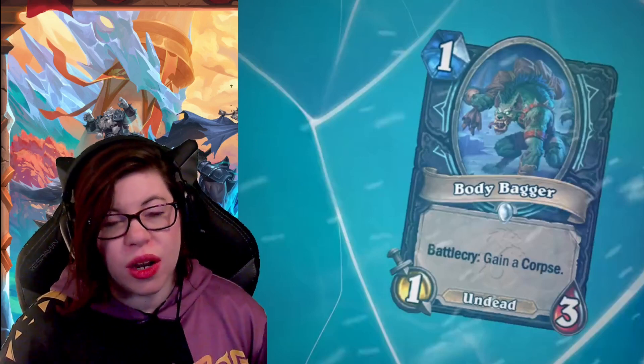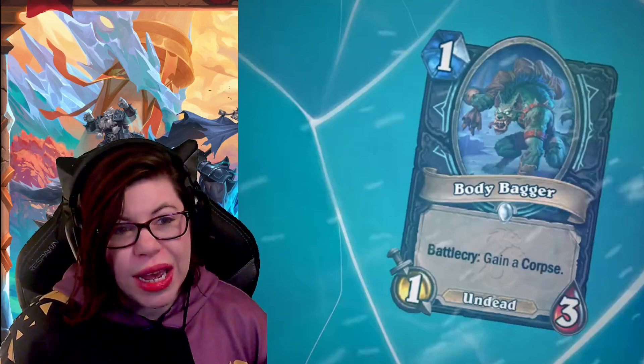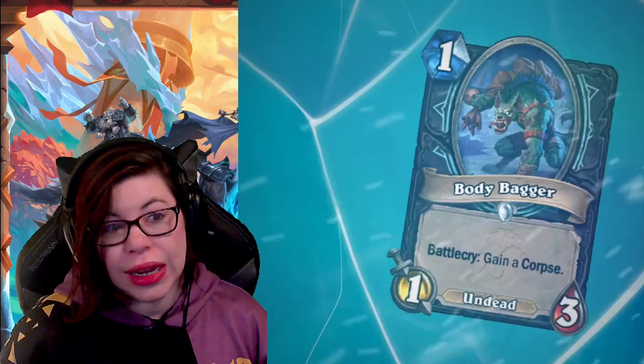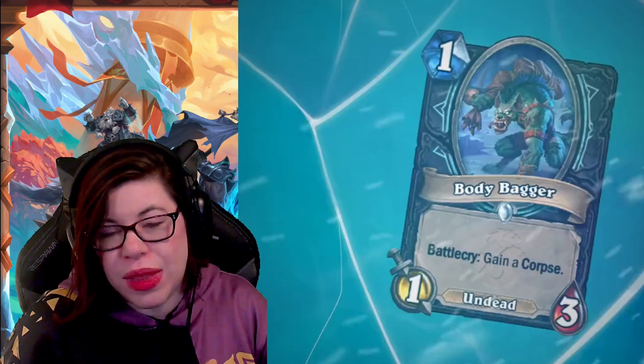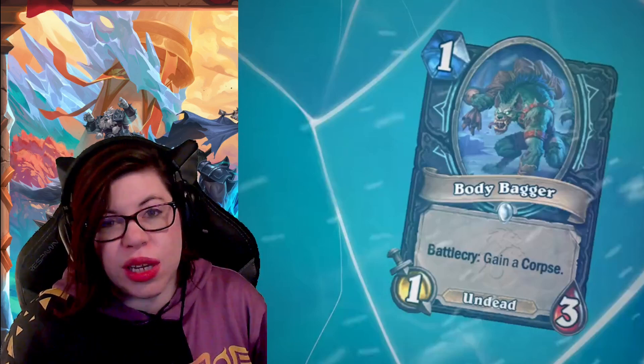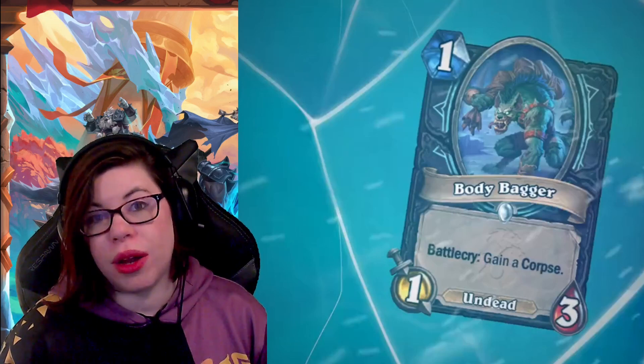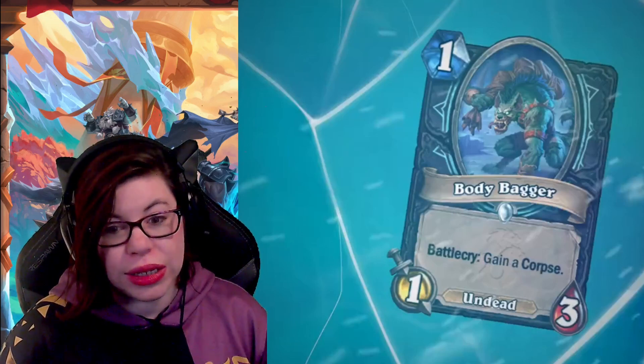The first card is Body Bagger — a one-mana 1/3 Undead with a Battlecry: gain a corpse. It works with the corpse mechanic. It's a pretty basic card, but it can definitely help with that corpse mechanic, so I'm sure it will see some play in certain decks.